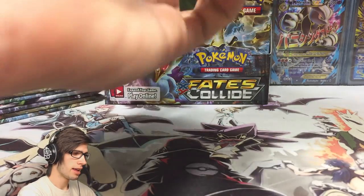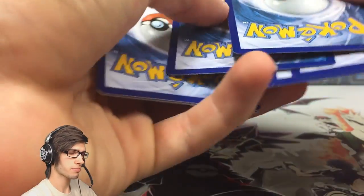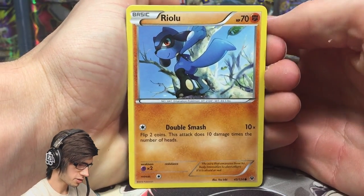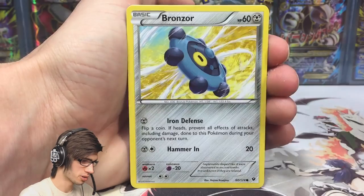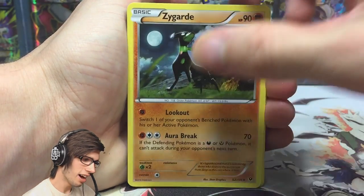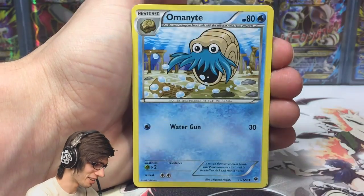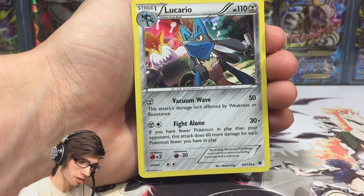If you guys missed out on part number one, it was pretty good — we got a fair amount of pulls, hitting just over the pull ratio with about four pulls in the first part. These boxes average about 14 pulls per box. I just said we barely see this Zygarde and we've just pulled it in back to back packs — what is going on? But we've got a Reverse Meowth and a Holo Lucario.